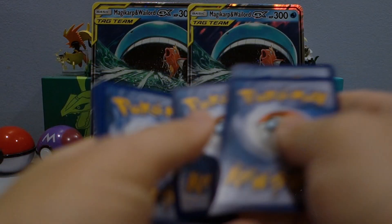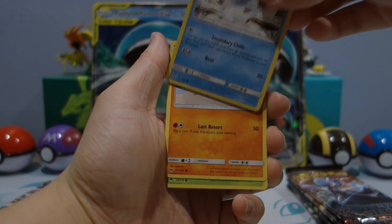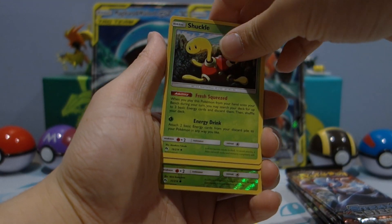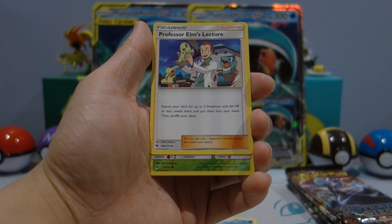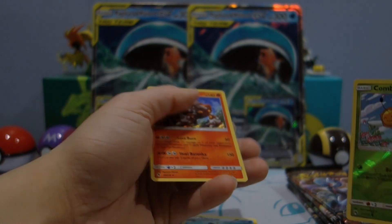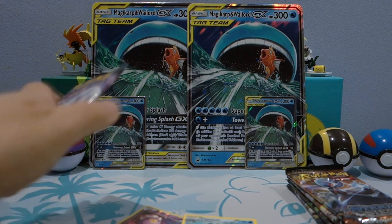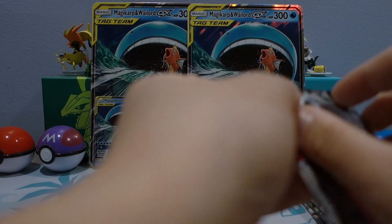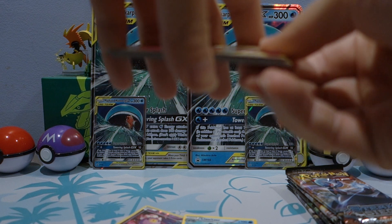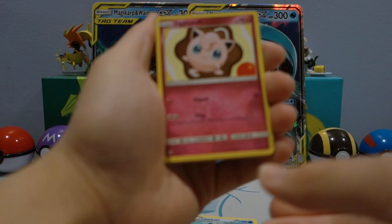Onto the third pack — my hands are feeling a little slippery so the cards aren't flipping as easily. Alolan Dugtrio, Professor Elm's Lecture — that's a good one to get — reverse holo combo, and a Heatran holo rare. Don't think I've seen that before, so not a bad pull. Last pack from one of the tag team GX boxes, hopefully it can come with at least one hit.